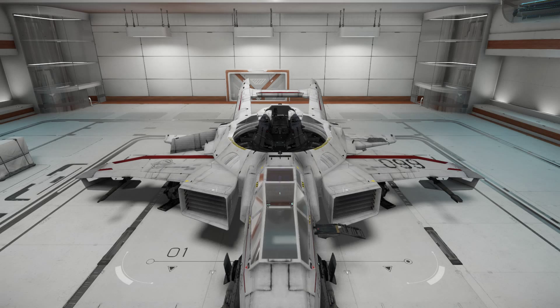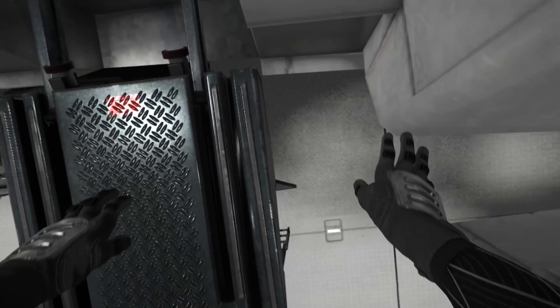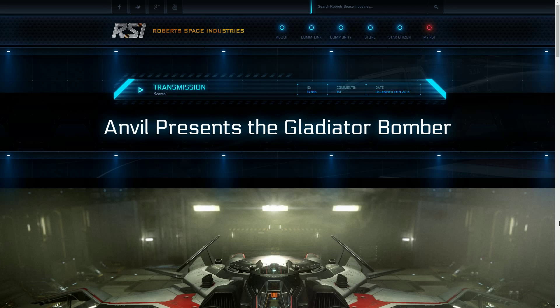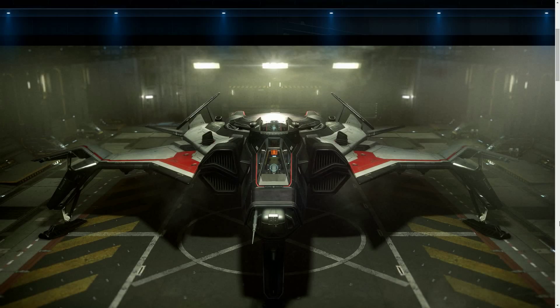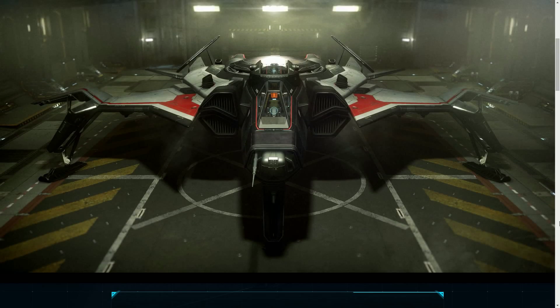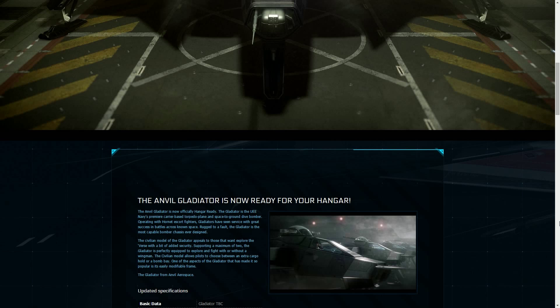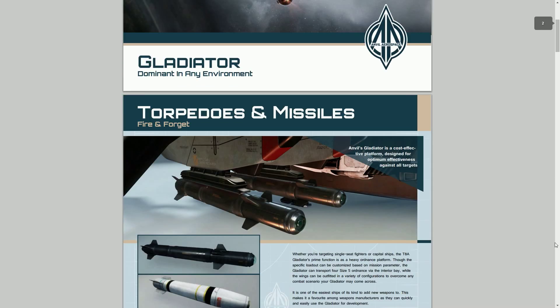Hopefully we'll be able to fly the F7CM eventually. Now let's look at some of the other news of the week. The main news is that a new ship has been released — yet another Anvil ship. As you can see it's got a very familiar Hornet-like body because it's a military ship: the Anvil Gladiator. It's designed as a bomber, torpedo, and missile ship, and basically if you've got a squadron of these you can take down large capital ships.